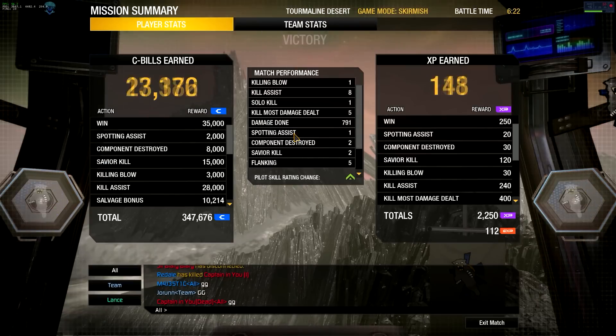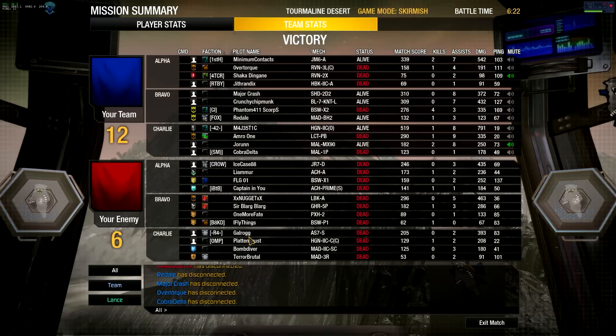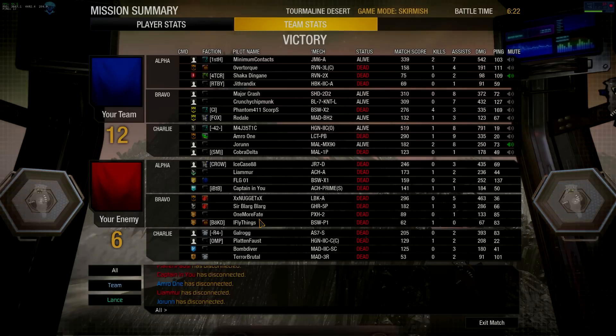That should do it for the end of this round. Let's check out the scores — 12-6 was your final. One kill, eight assists, 791 damage with two components destroyed. Very interesting result — I didn't expect to get into a short-range gameplay scenario in the fortress, but we did capitalize on it, got the win, and 791 damage did lead the team. I'm going to hop back into the queue — I had so much fun, let's go through another round!